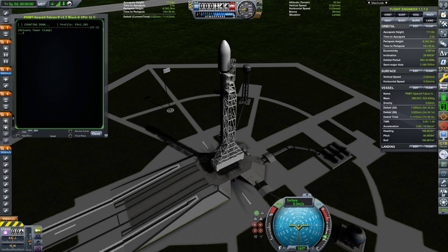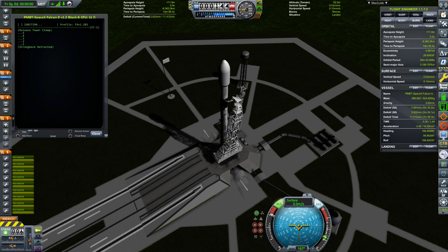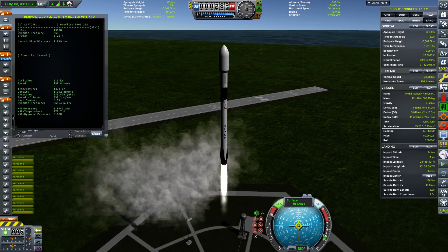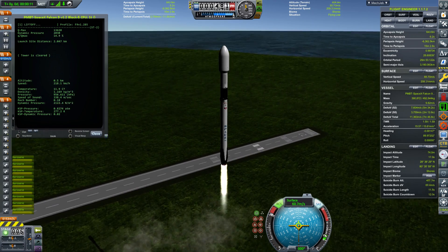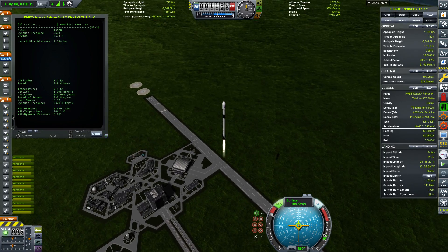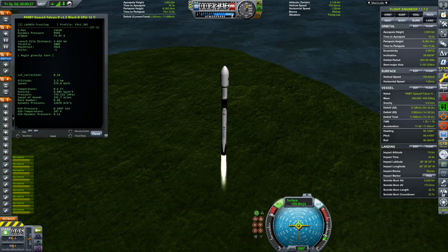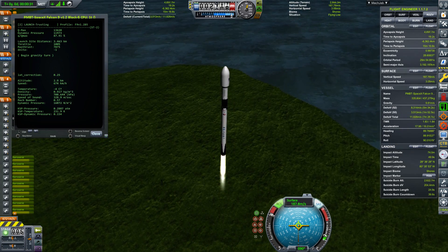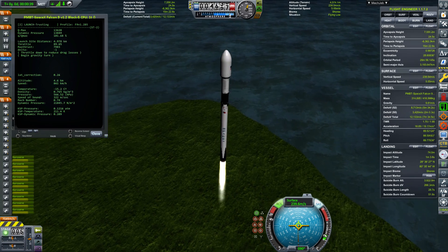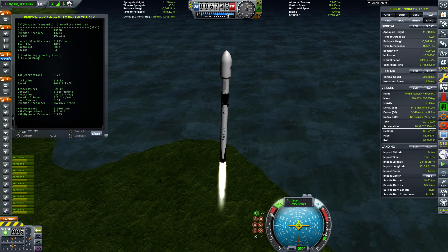We press Enter to release the clamps. Tower is cleared. We have here the percentage above max-Q, and also the distance to the landing zone — basically the distance we will need to travel back to the landing site if needed. Right now we are at 100% throttle, maximum thrust across all engines — this vehicle has 9 Merlin engines. Now we are throttling back to reduce the effects of the sound waves.